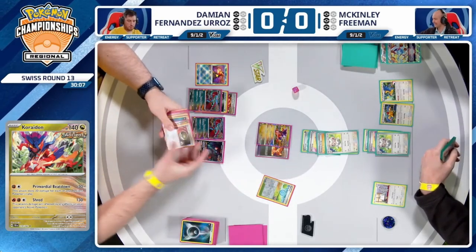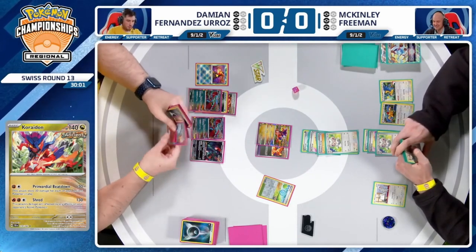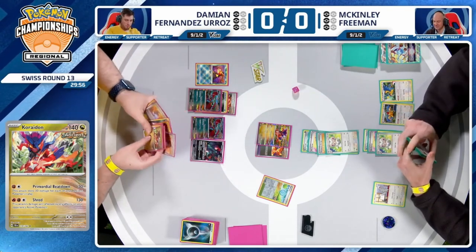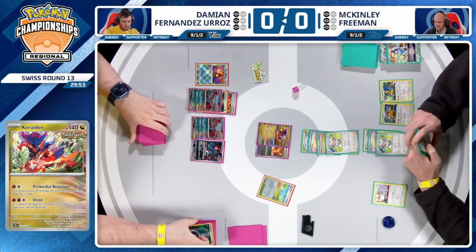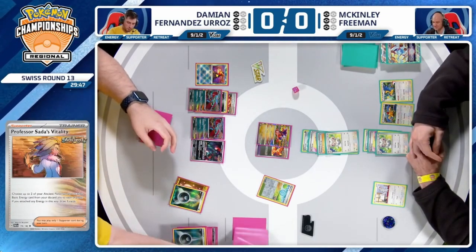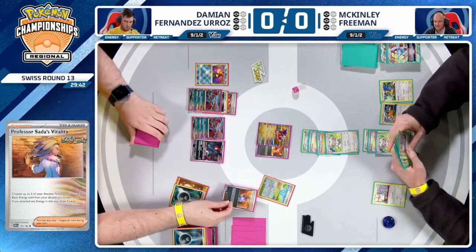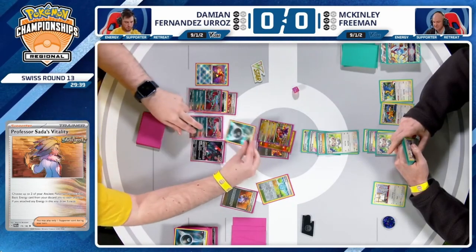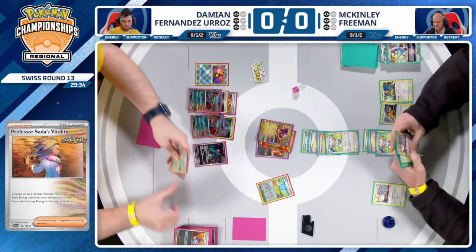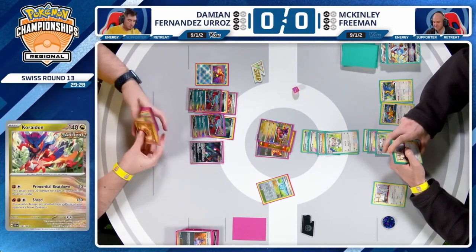Damien decides to bring up the Coridon with that Ancient Booster Energy Capsule, hoping to just Sada to it and attach for the turn to take the knockout. Already has enough Ancient Pokémon in play for a Primordial Beatdown. There were chances to dig for the Luminion — Pokéstop even, find your Master Ball. There were outs to maybe disrupt this hand. I think this was the hand that you could not allow to continue, because this leads to a board state that's almost inevitable. And just one card in the deck — Damien has his entire deck in his hand, basically.